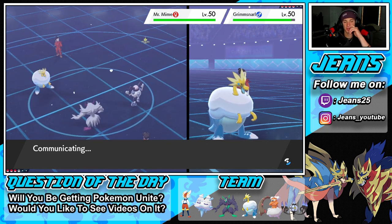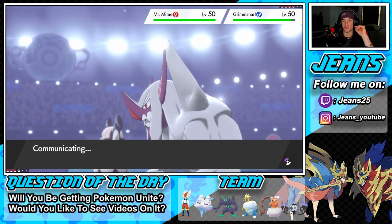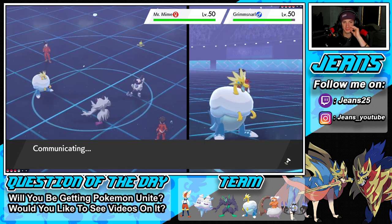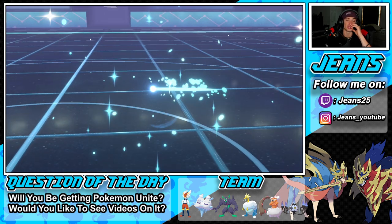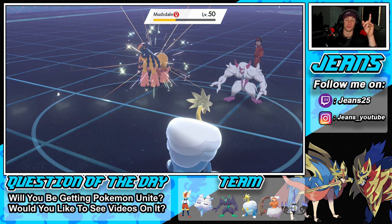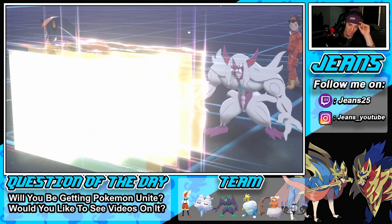We got all STAB coming through. I think Grimmsnarl is going to set up a Reflect or Fake Out my Arctozolt. Arctozolt's a beast! He withdraws the Mime — Mudsdale has to take this flying move without a defense boost anymore. Reflect is setting up, okay. I might have to double down onto Mudsdale after this Bounce.